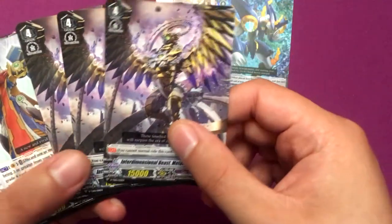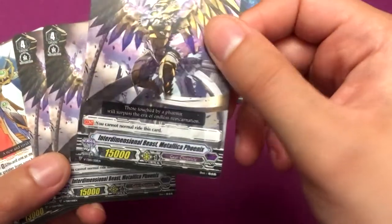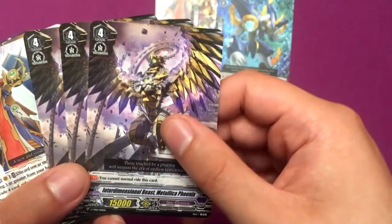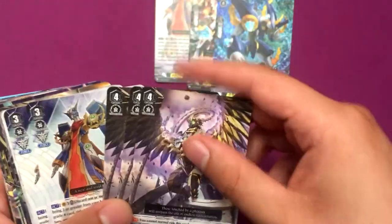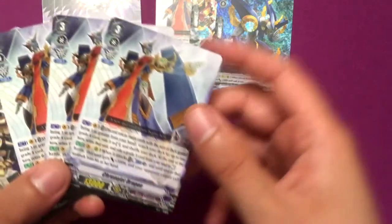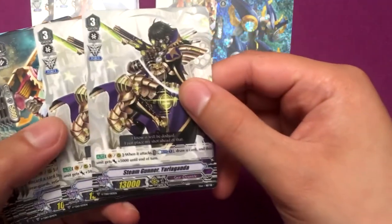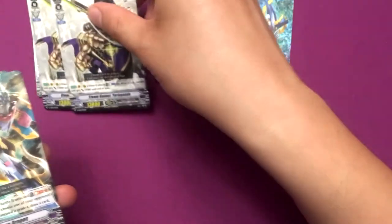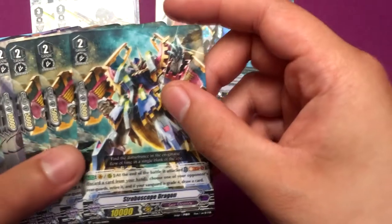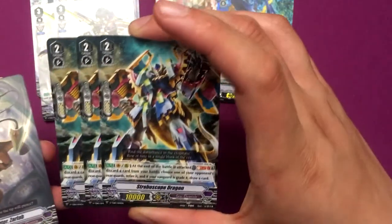Here are the gear Grade 4s. What makes this special is you can only superior ride it, and it is a triple drive, so that's pretty cool. And here are the rest of the copies of Chrono Jet Dragon. Steam Gunner Yargalanda, and more of the Strobo Scope Dragon.